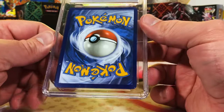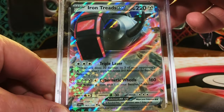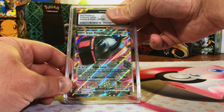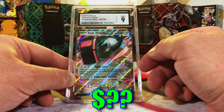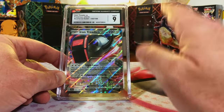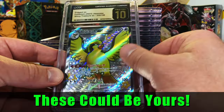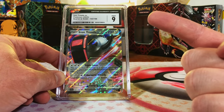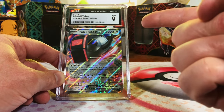And our final card of the reveal — let's see what we got. Iron Treads EX from Scarlet and Violet Base Set. This is an 8.5 or 9, I think. Mint 9 — sweet. Great way to end it. Still a high-grade Mint 9. That was awesome. I love showing my new cards to y'all, and I love giving back too, so be sure to enter that giveaway. If you want to watch more content, click on the video that YouTube recommends or watch our latest video. Thank you for watching, and I'll see you on the next one.